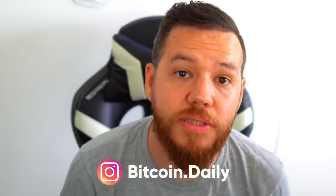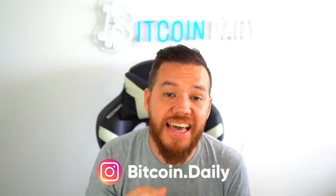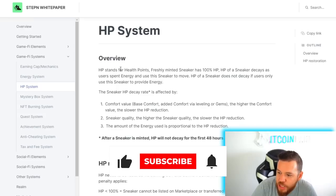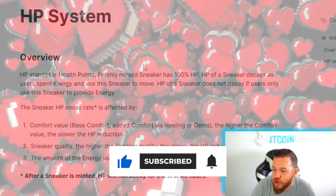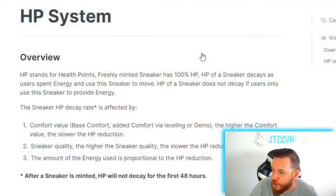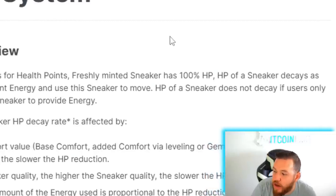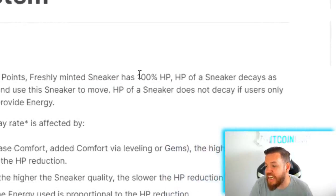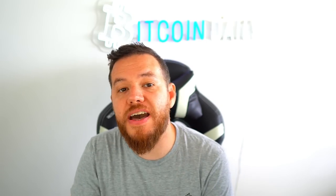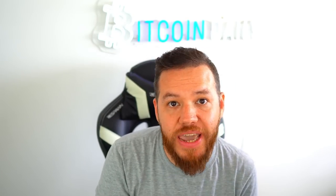My name is Jay and welcome to Bitcoin Daily. First thing we're going to do today is take a look at the HP system in the white paper to really understand how it works. HP stands for health points and freshly minted sneakers start off with 100% HP. The health points of a sneaker decays as users spend energy and use the sneakers to move. HP of the sneaker does not decay if users only use the sneaker to provide energy. So what affects the HP decay rate on your sneakers?